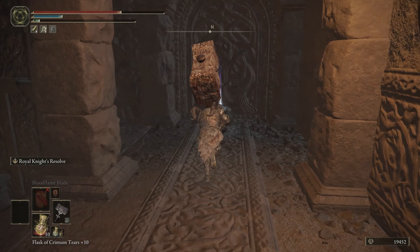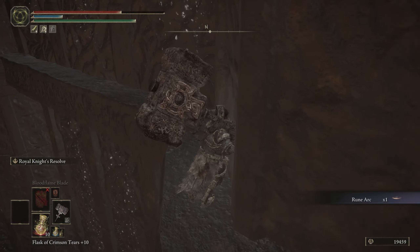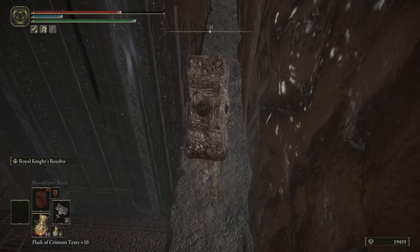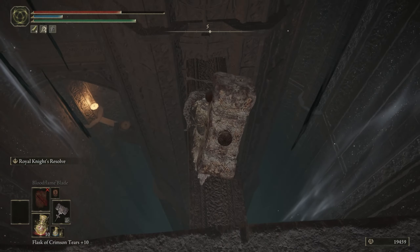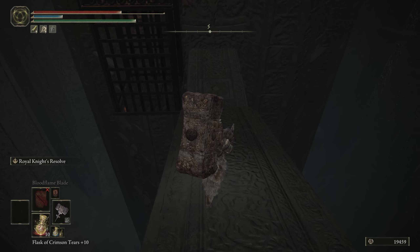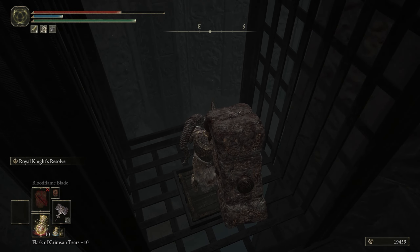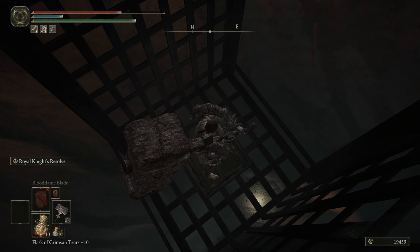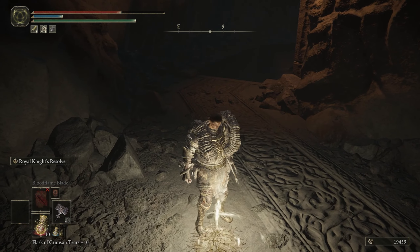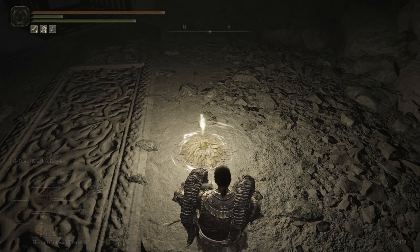The enemies here are not that much higher level, but they're a little bit hard to kill, so be careful. I just need to go to the other side. This elevator brings us down close to the grace. Now we have this — we can activate the grace and restart, and activate the rune arc.